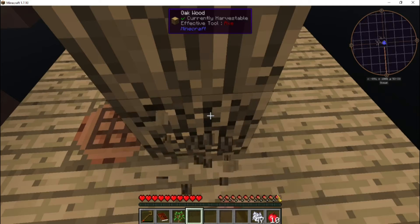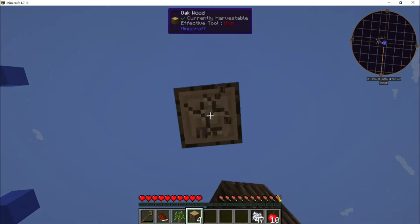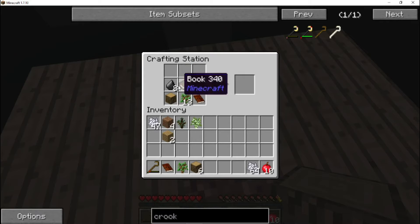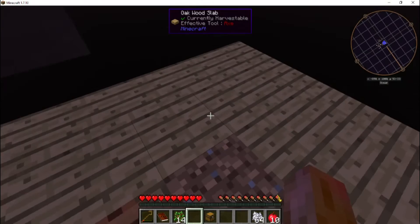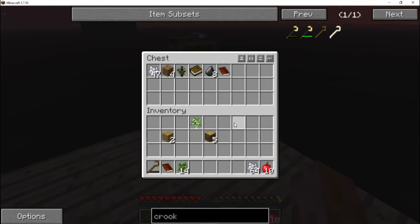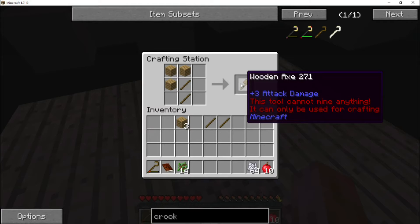Let's punch down the tree now that we've got it. I wonder if we can use vanilla tools — even a vanilla wooden axe would make this part faster. Let's just find out. We've got to grab that so it doesn't fall off. Let's build — I think we've got enough wood now. It turns out the tool cannot mine anything, it can only be used for crafting. Well, I guess that answers that.